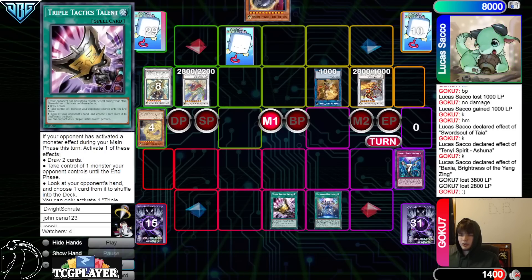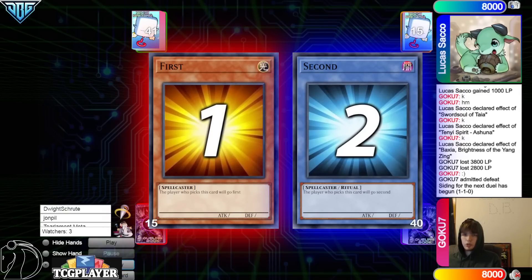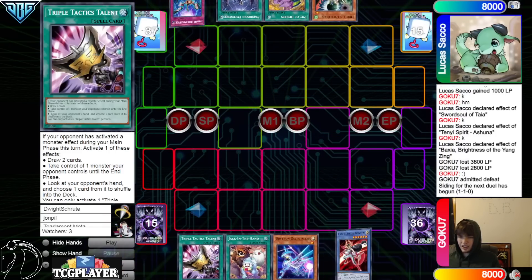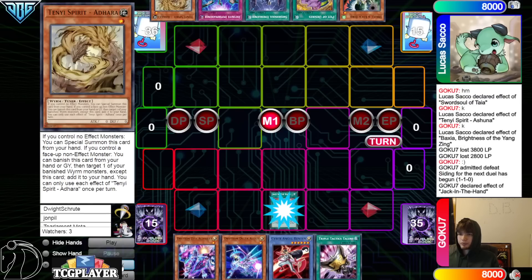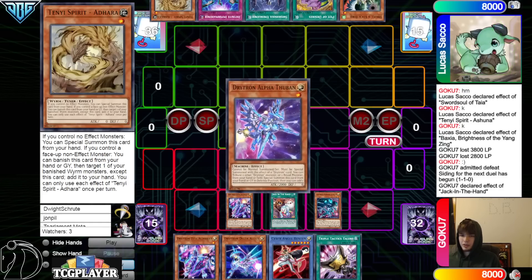Game 3 — Drytron goes first. Opening hands: Talons, Jack in the Hand, Delta, Benton, Zeta — that's crazy. Opponent has Drool, Desires, Emergence, Imperm, and Adora. Drool's pretty good. Reveals Alpha, Zeta, Gamma — they're going to take Alpha.